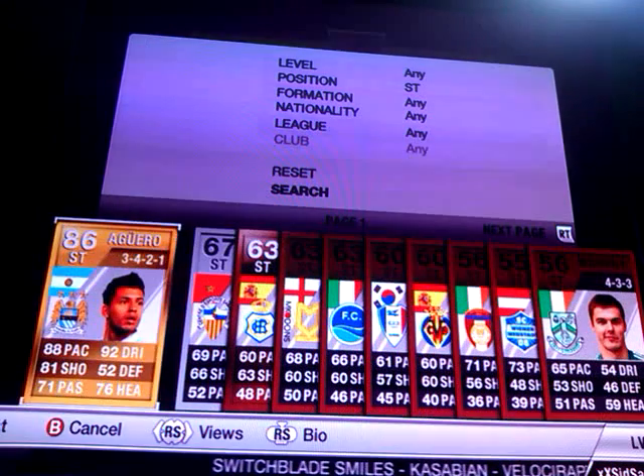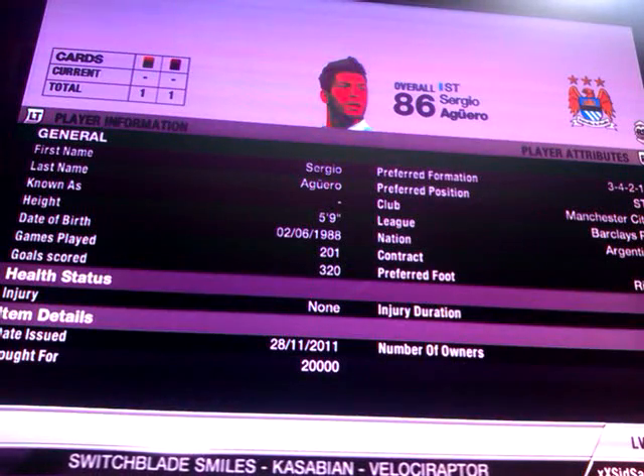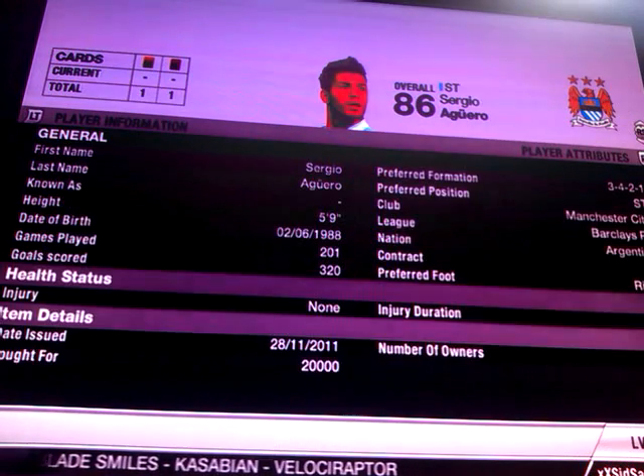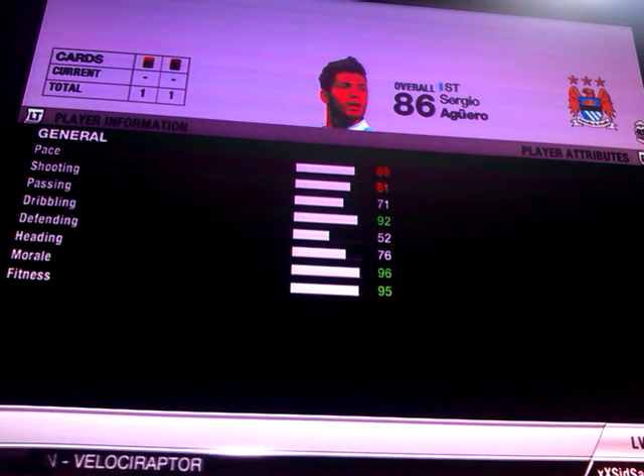Our striker is Sergio Aguero. He was in my previous squad builder. I picked him up for 20k. He's got 88 pace, 81 shooting, 71 passing, 92 dribbling and 76 heading.